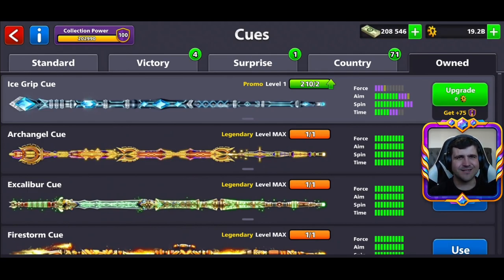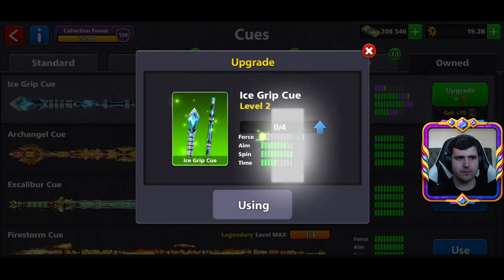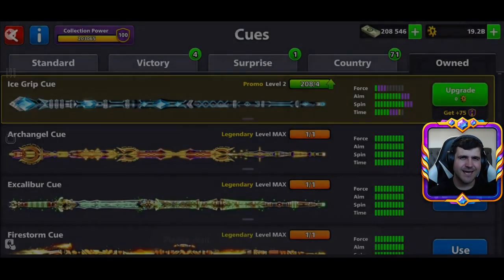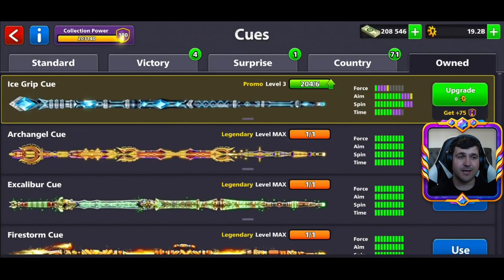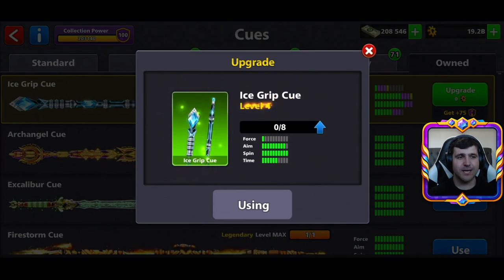Click activate on the bell and don't forget to check it out every single day. Let's go start upgrading my ice grip cue and testing it at the maze, at the table of ice level two. As you can see, we start with zero force because that table does not need any strength. But we can upgrade that cue and max it out — level three and level four.